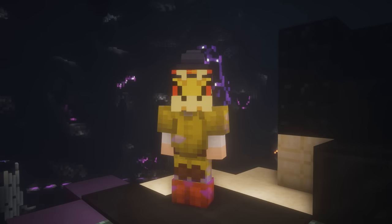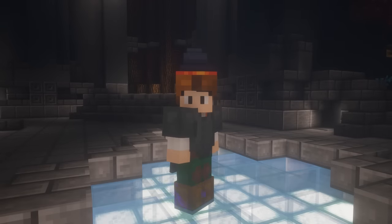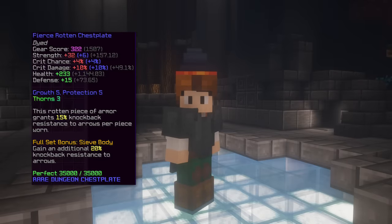The second armor set is 3-4 fierce rotten armor with titanic heavy chestplate, which has a catacomb 2 requirement. This armor has an okay amount of damage and effective HP if you are just getting started.